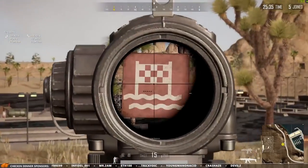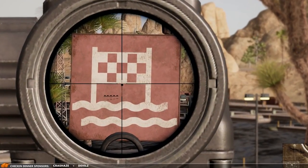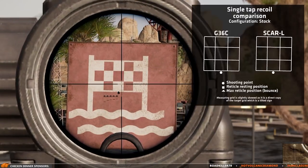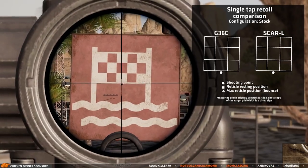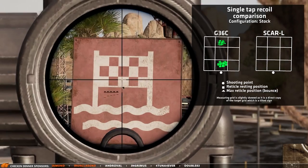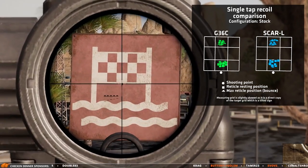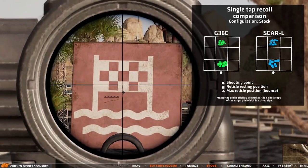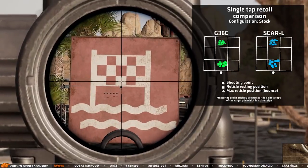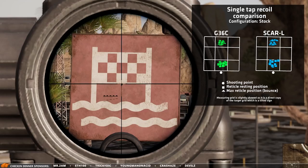Another part of the recoil is single tapping. You might be using your assault rifle as a budget DMR in some situations, and in this test I'm measuring how high the reticle jumps every shot, how bouncy the weapon will feel, and where the center of the reticle ends up after each shot. I did this for both weapons, and the results are very similar. But the G36 has a small tendency of being slightly more reliable for this purpose, so you should be feeling that the G36 is a bit more stable under single fire.